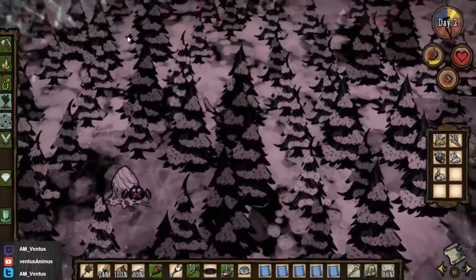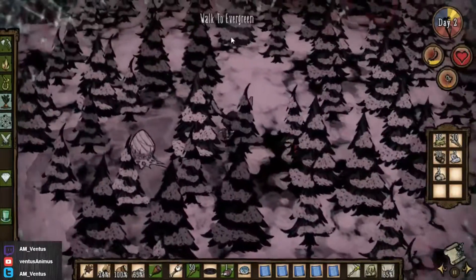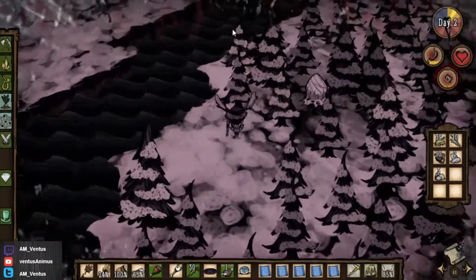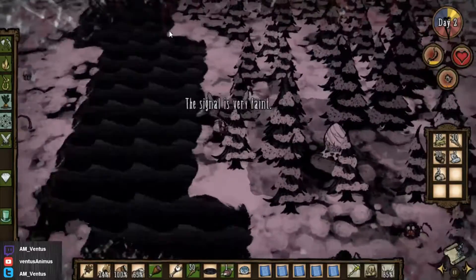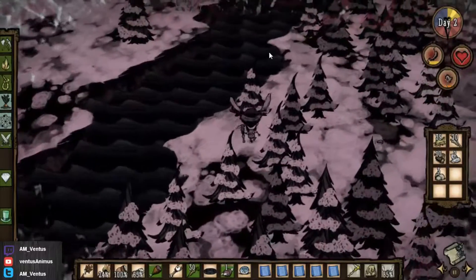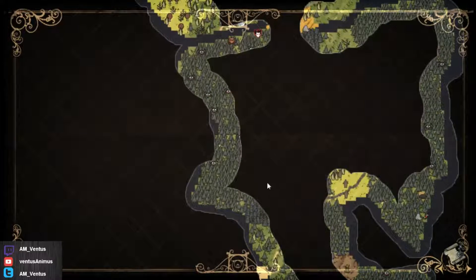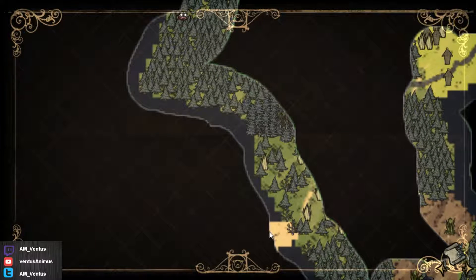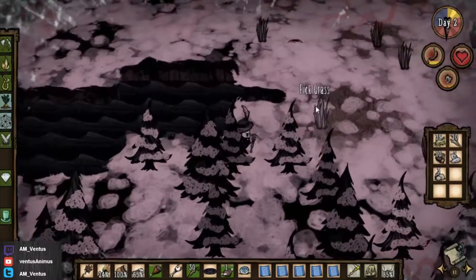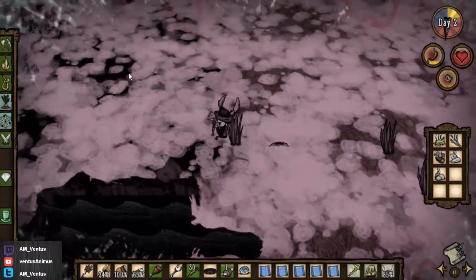I'm freezing, I have low sanity, I'm kind of hungry. I have no place to camp out at the moment because I'm moving around and I just want to keep on exploring the map. You may have noticed those little black things in the ground — those are obelisks. And because I walked by them and they were in the ground, that means they are low sanity obelisks.